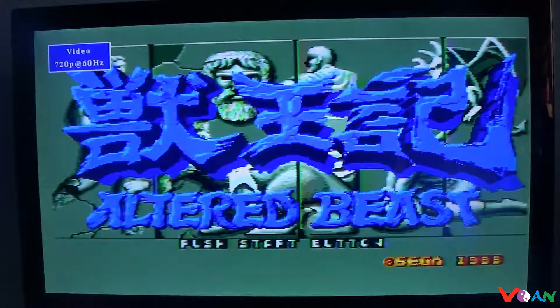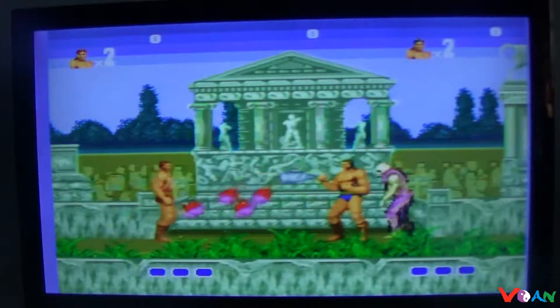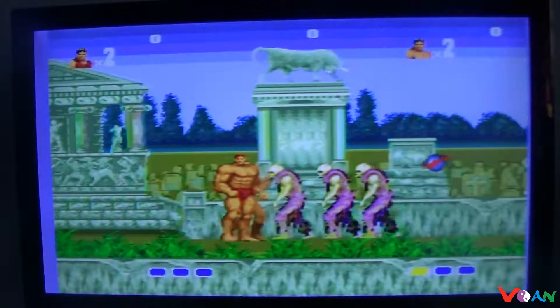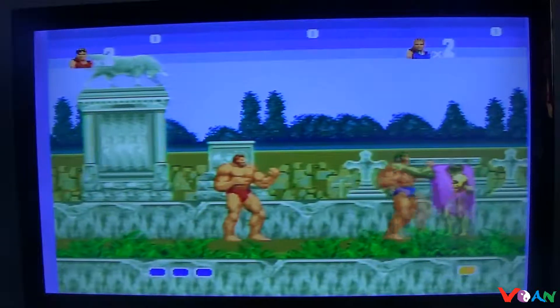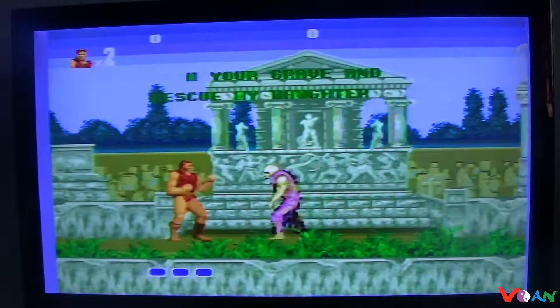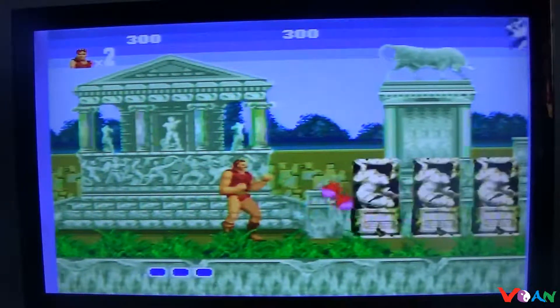I'll be playing using my HyperGen controllers. There's Ultra Beast. Now there's co-op multiplayer in this game too. With two players, both players can team up to go against level by level trying to beat up all of these enemies and ghouls and werewolves and all that stuff. I'll be playing single player mode here. You really only need three buttons to play this — so even though I'm using a six button controller, three button is all it needs.